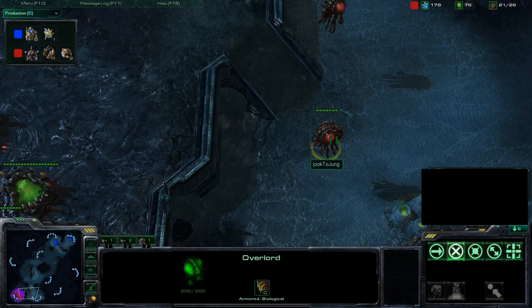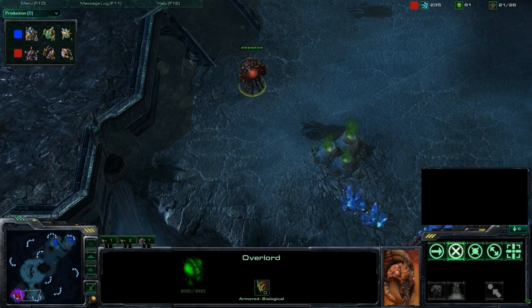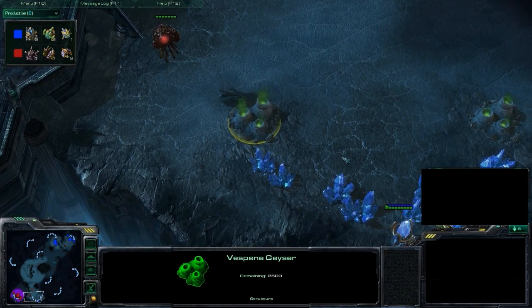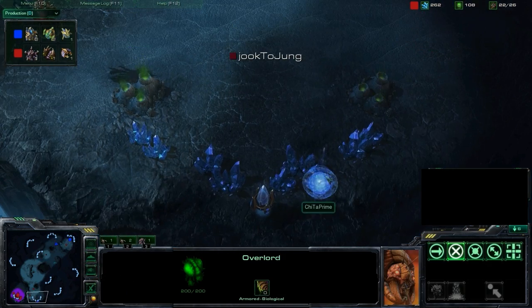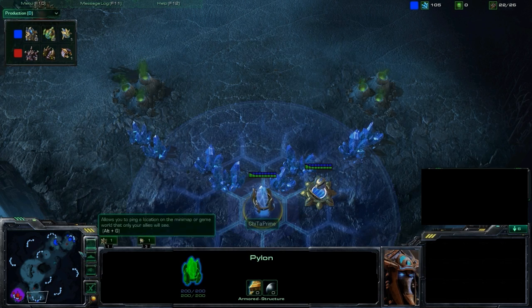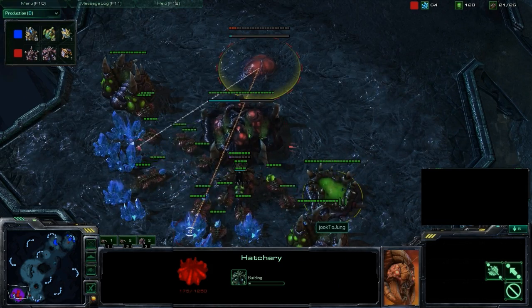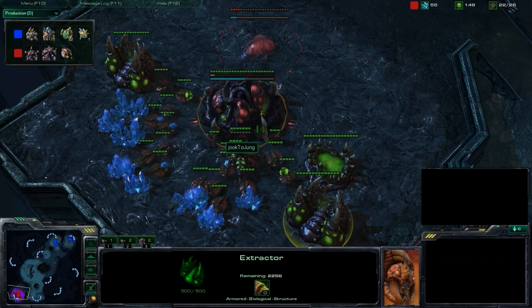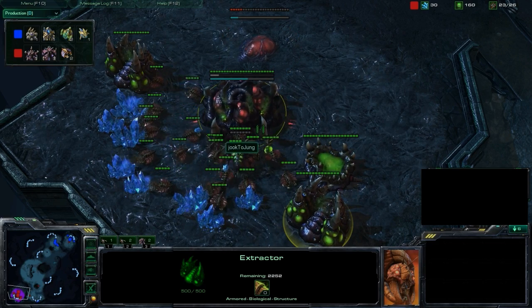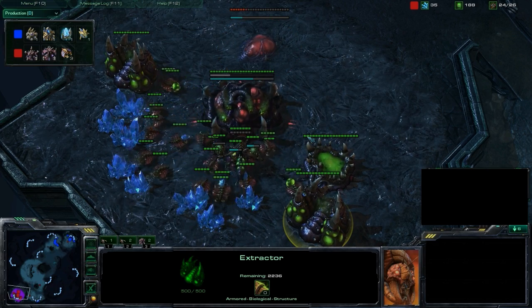Juk-Jung is placing his Overlord just out of sight — yes, he does see the Photon Cannon and Pylon at this point, so he knows he won't be exploring there anytime soon. Throwing down an extra hatchery in his base as opposed to a second hatchery next to a mineral line. We might be seeing a lot of mass Lings here in an attempt to break down that front door.